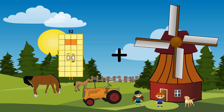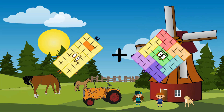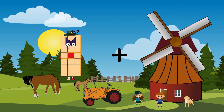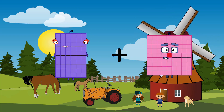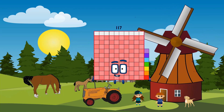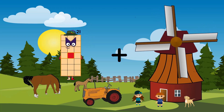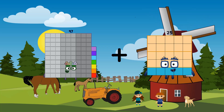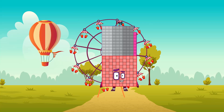32 Loss. 72 Egross. 104. 60 Loss. 57 Egross. 117. 97 Loss. 101 Equals 198.